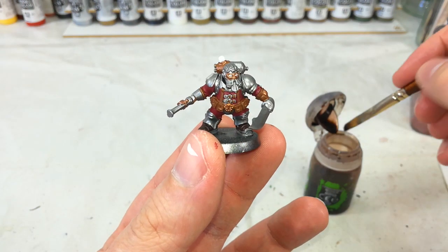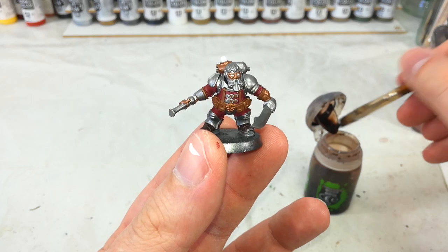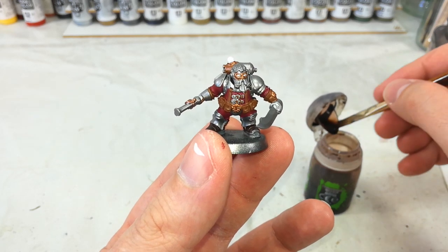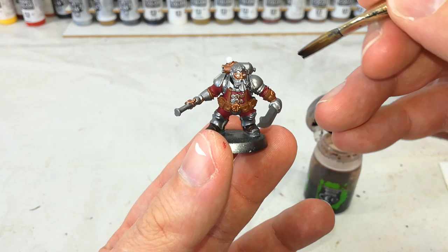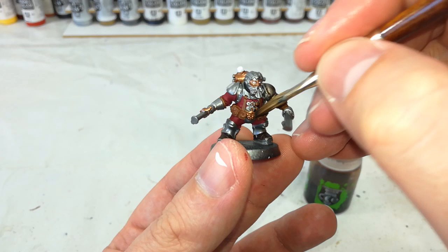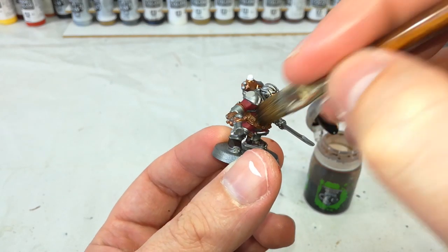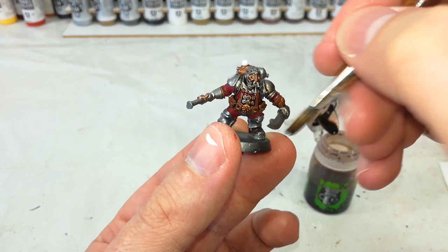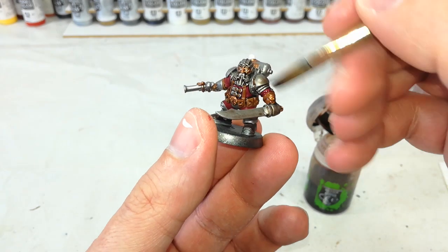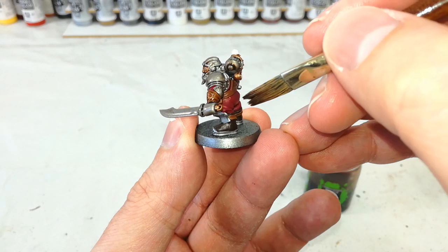Once that cleanup stage is complete and everything's dry, out comes the Agrax Earthshade. Get yourself a big brush because you're going to mash the whole model in this. Not being too careful — just make sure it ends up in all the recesses, but otherwise you're just coating the whole model in Agrax Earthshade.